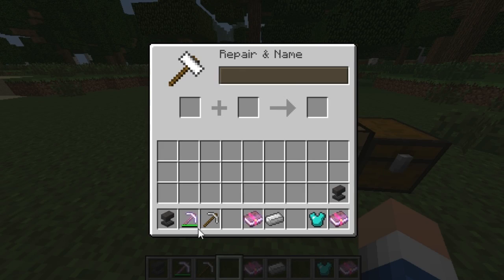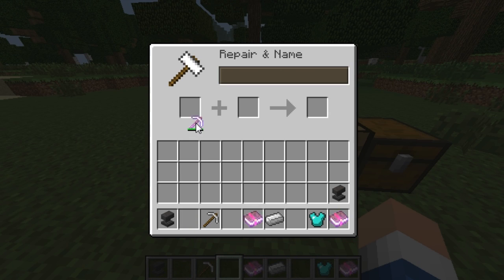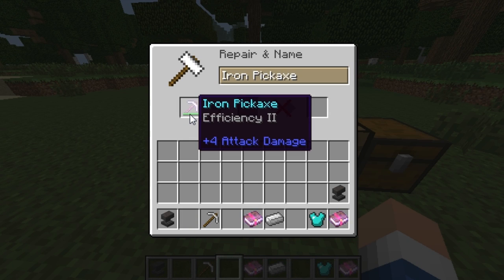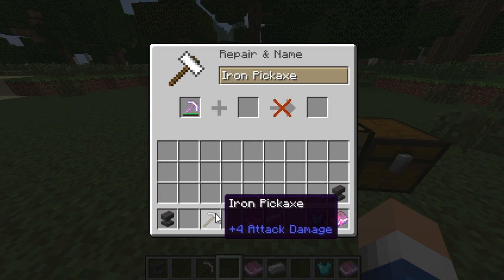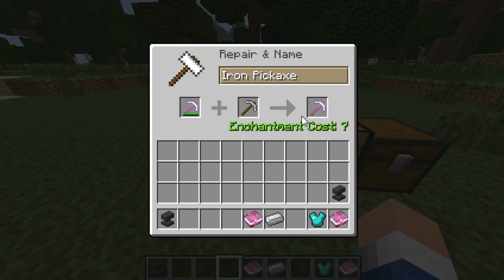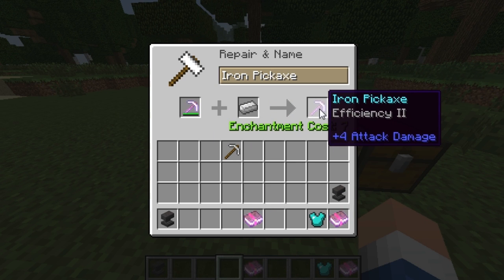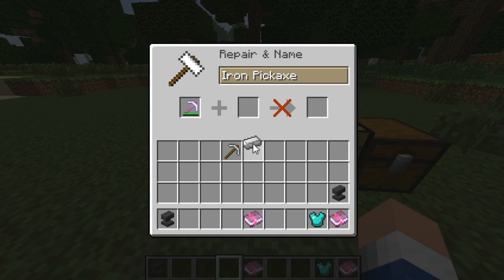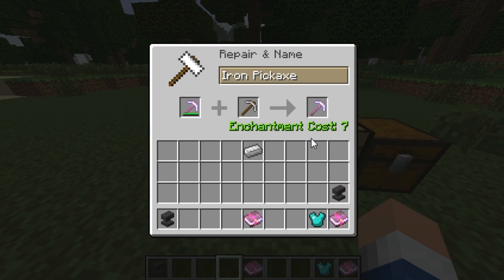So if I put an iron pickaxe in there with Efficiency 2 and I want to repair it without losing that enchantment, you need to put something related in there — like another iron pickaxe, or some iron ingots. As you see, it fully repairs it back to Efficiency 2 and it costs seven enchantment levels.